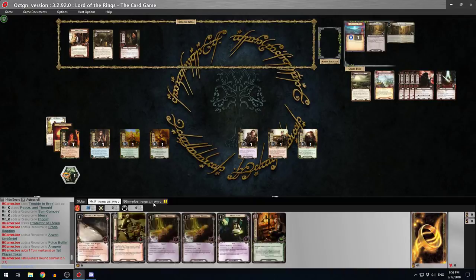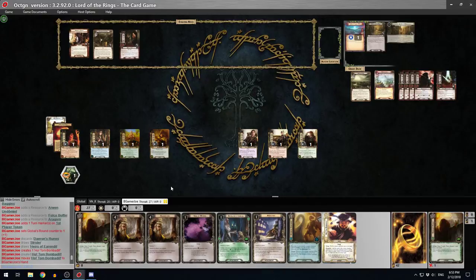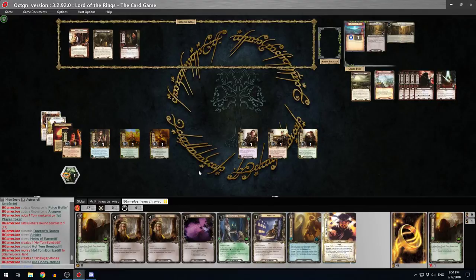The players cannot advance while the Prancing Pony is in play, so let's build up our board quietly in Bree for a while. We also realize we're missing Tom Bombadil - he should be in the Hobbit deck, and we should have the Bogey Stories too. It's been a while since we played this because we're so far ahead now in the normal campaign that we forget these parts.